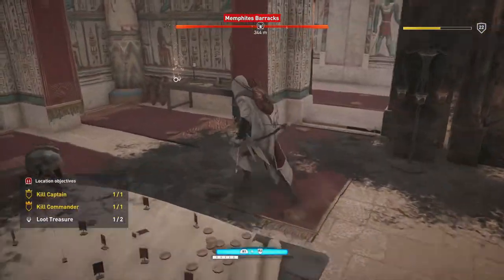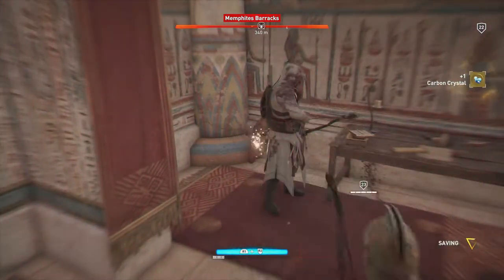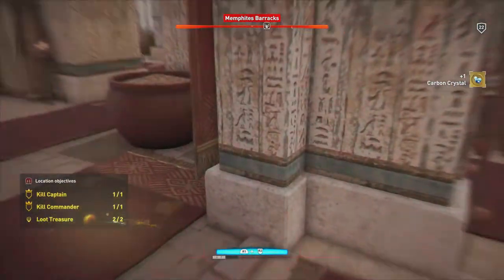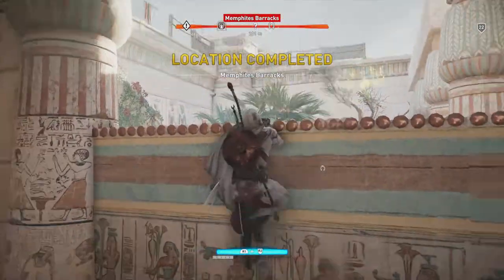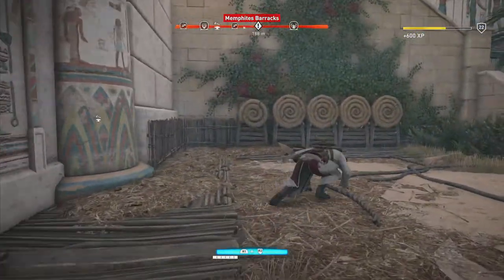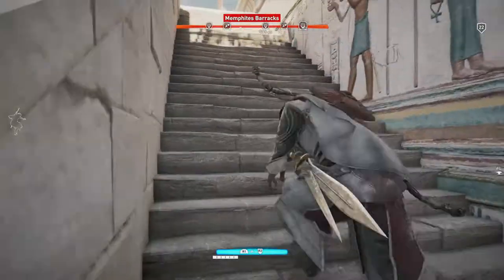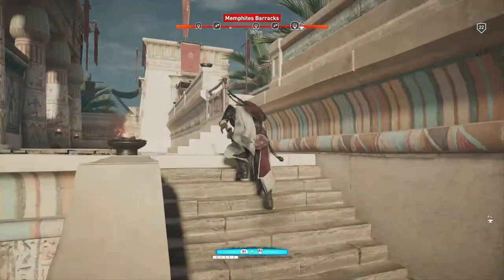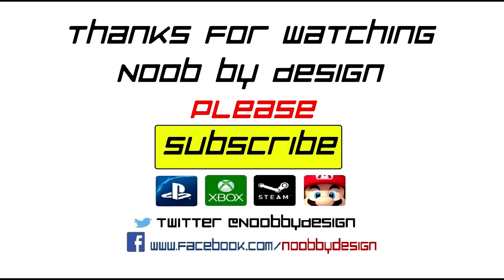Boom — there he's dead! That was not clean or slick by any stretch, I apologize for that, but in the end of the day we got it done: commander killed, captain killed, two loot treasures collected. I hope this video was helpful. If it was, go ahead and hit that like button. If there's anything you're struggling with in Assassin's Creed Origins or you want a guide for anything, please feel free to comment below and I'll see if I can get a video out to help. Thanks for watching!